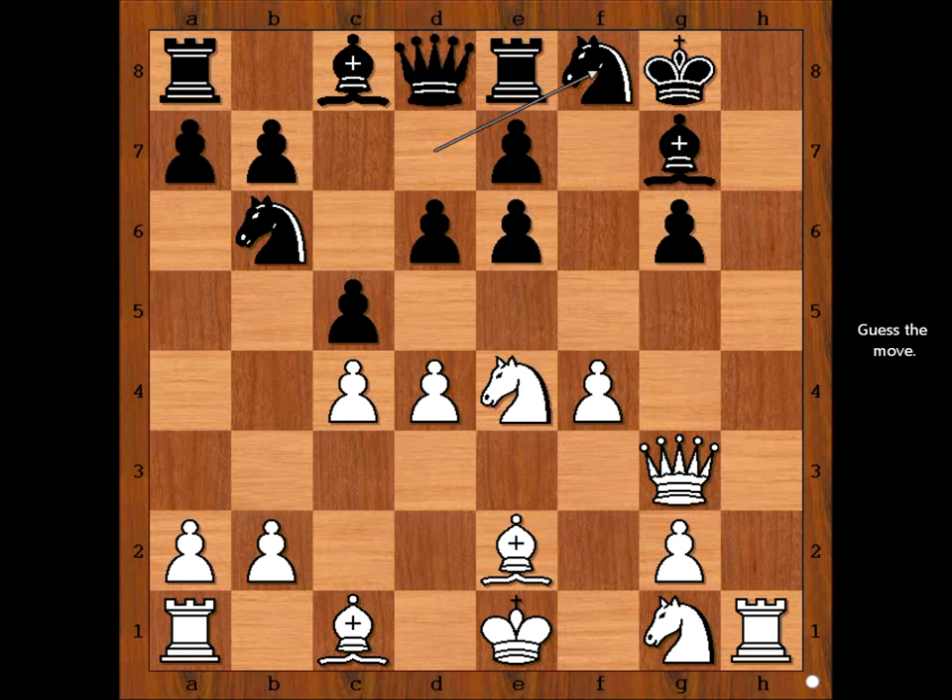White to move. How would you continue? Tal played Bishop to H5, developing the Bishop and sacrificing it. He intended to sacrifice the Bishop. Pateris played C takes on D4.